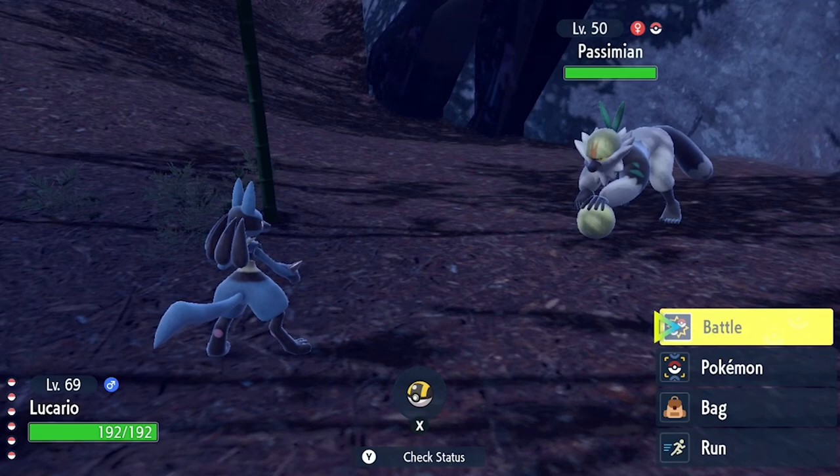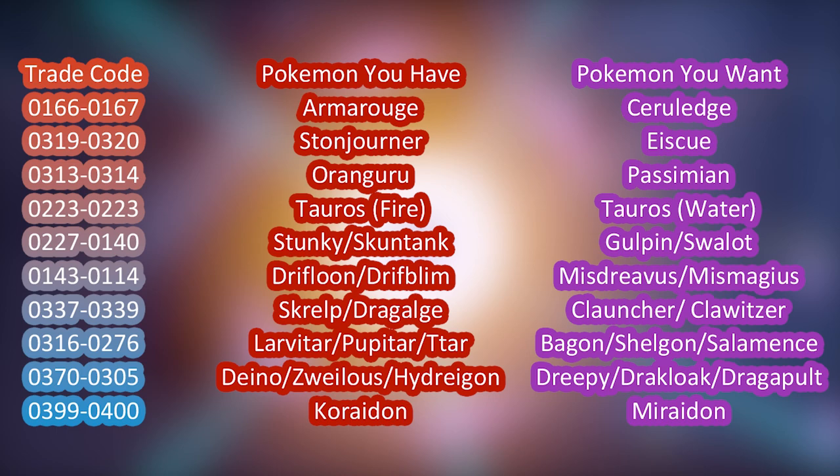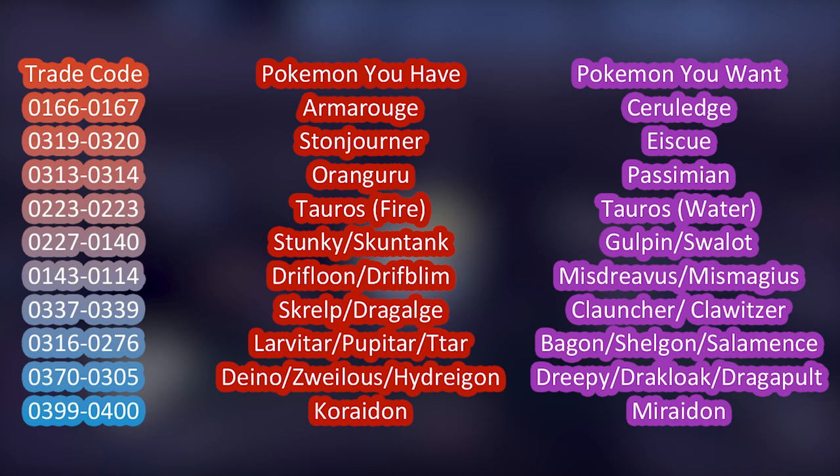Of course you won't be able to do this without the codes, so we'll put a list of those codes up on the screen. Now something important to keep in mind is that there's the possibility of matching up with someone who has the same version as you. This will result in getting the same Pokemon, so in the event this happens, just try the code again. Soon enough, you should match with someone who has the opposite version and get the Pokemon you want.